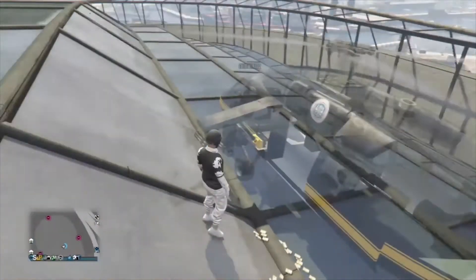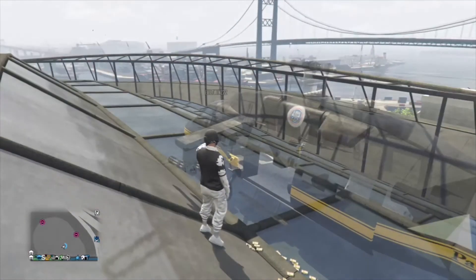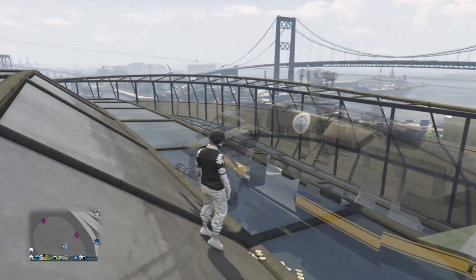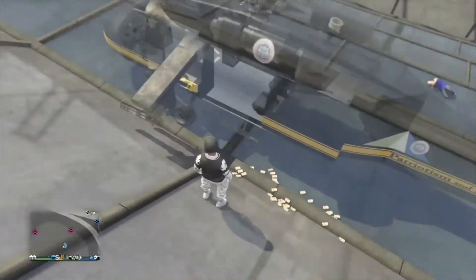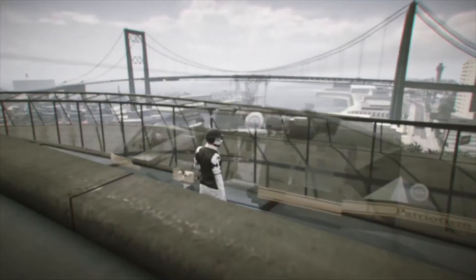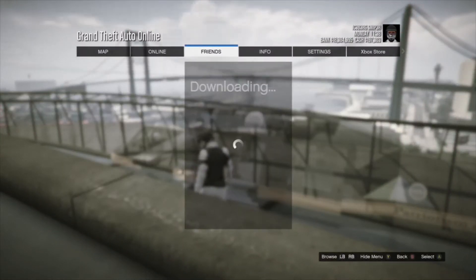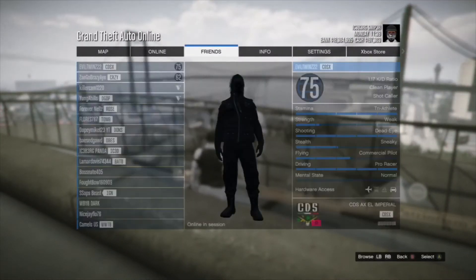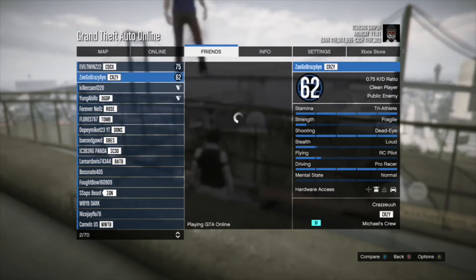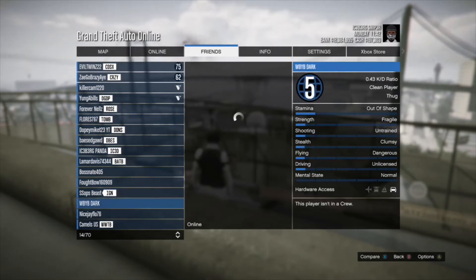First, to start up this glitch, you want to make sure that your friend is on the arena, just like this. I'm sorry if I don't have gameplay landing it, but you guys will get it. So you want to go to the arena, and after he lands it, tell him to go into passive mode. Then he wants to hold left on his joystick and right on his joystick. After that, you want to go to your friend — looking at the bridge — and go up and down. You will see pedestrians or people just falling off, getting killed by the blades.